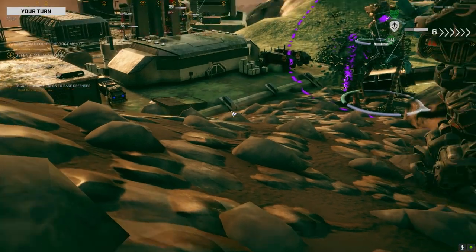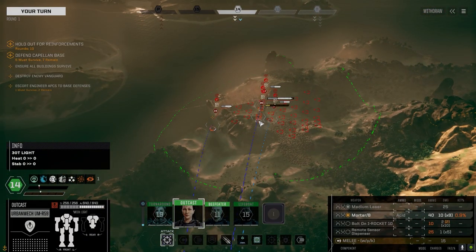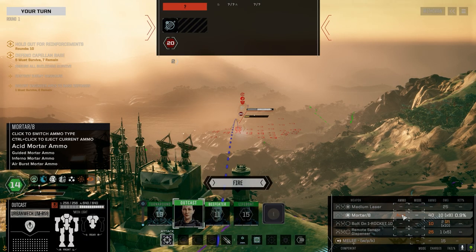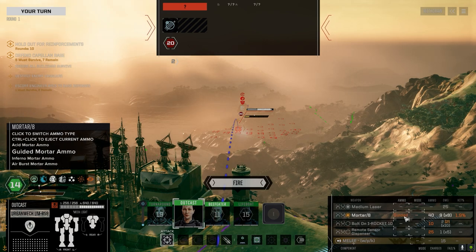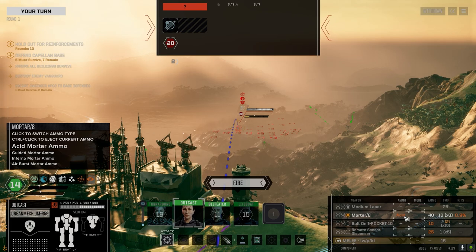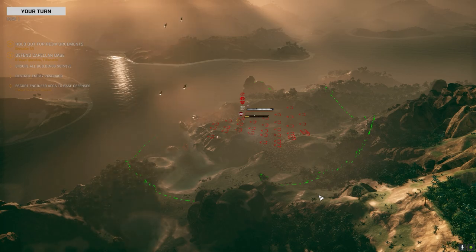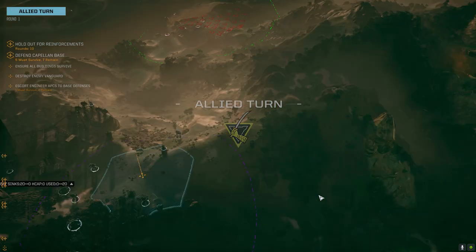Maybe we can switch our target a little bit. On the move, full speed. I thought this one had illumination rounds but they're not on this one — never mind. Let's draw some more acid on this guy. Spreading a little damage around. Next turn our turrets should be online — I have no idea what to expect from our turrets.